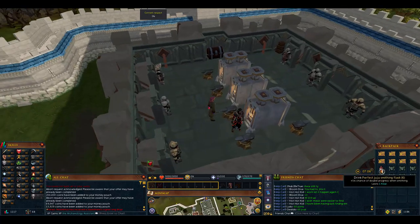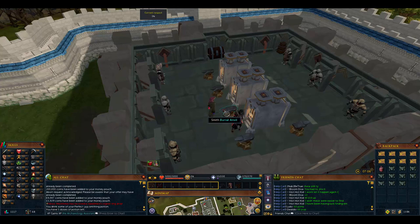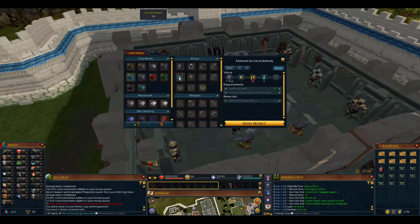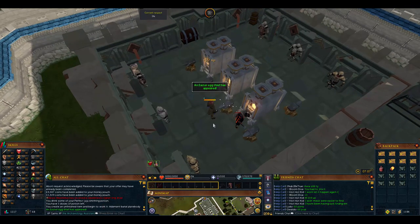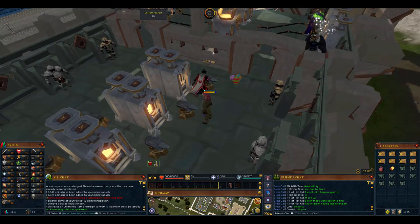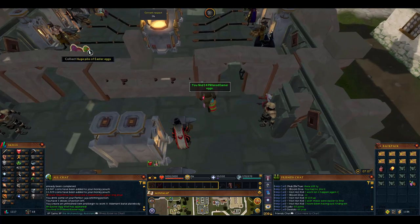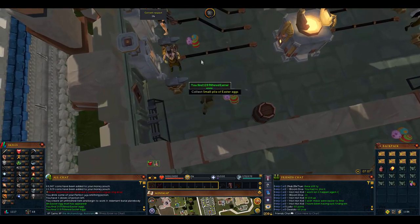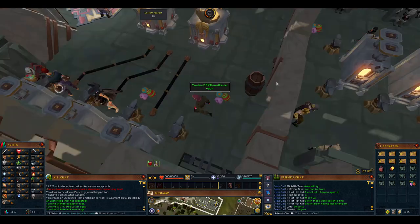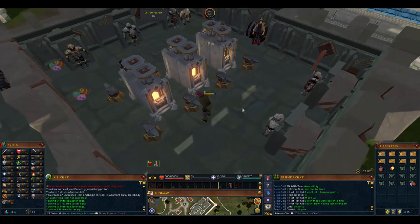Before you start, activate your smithing potion - 5% chance of double progress when smithing, lasts one hour. Now we smith on here - adamant plate body burial gives 1.7K experience, so this would be 17K experience per inventory. He's going to pop up and interrupt us. It gives 27 experience each. Once we get to level 50, rune plate bodies will be twice as quick.